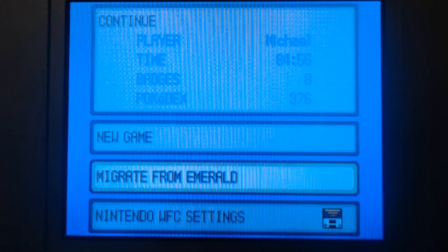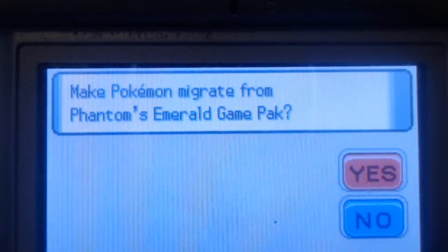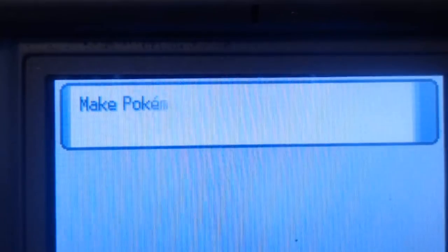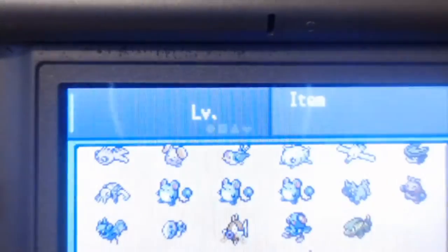It'll say Migrate from Emerald, Sapphire, Ruby, FireRed, LeafGreen, etc. — depending on which game you have inserted. You click that and then this screen comes up: it says 'Pokémon Migrate from Phantom's Emerald Game Pack.' You select Yes, confirm, and note that once migrated, they cannot be returned to your other game. Six Pokémon will migrate.